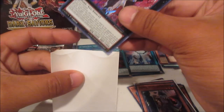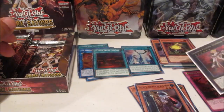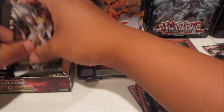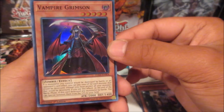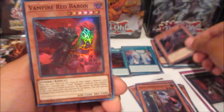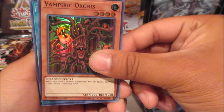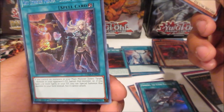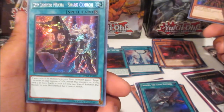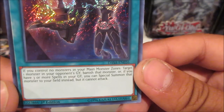And Vampire Sheran, the main cover card — I'll probably leave that aside, I think it's like five dollars. It is the main Vampire card to get from the booster box. Vampire Grimson, Vampire Red Baron, Fandora the Flying Furtress — another field spell. Vampiric Orcas. And we got Sky Striker Mega Shark Cannon.